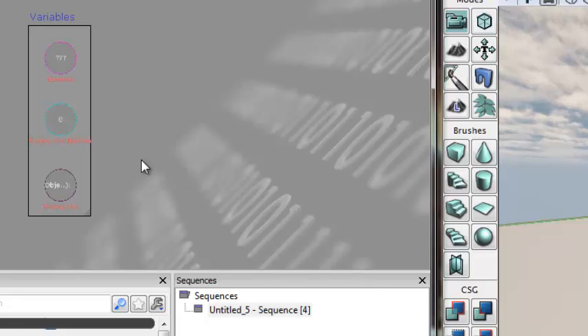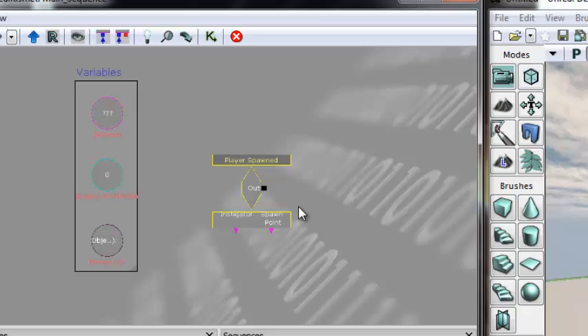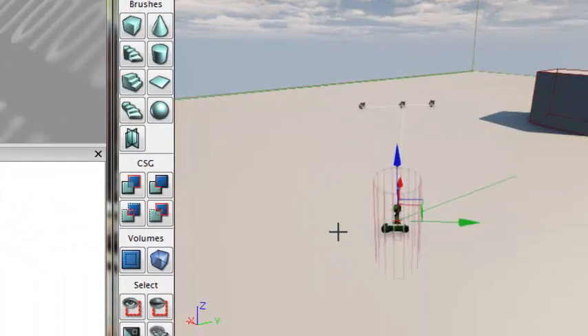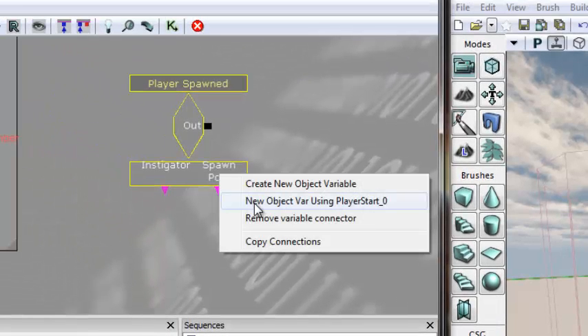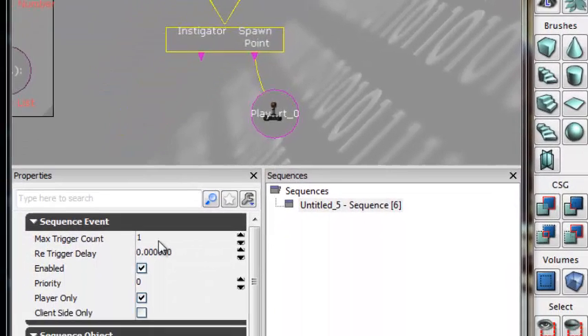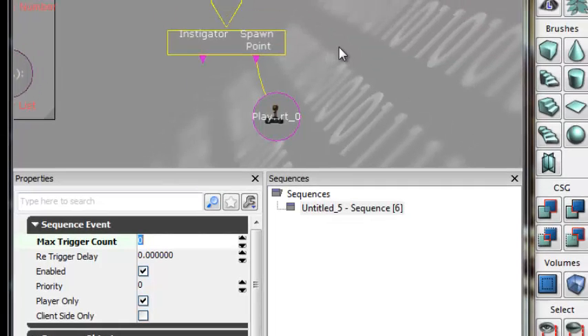Now that our variables are set up we can start scripting. The initial event I want to use is a Player Spawned event - right-click, New Event, Player, Player Spawned. This fires as soon as the player spawns. Your initial event could also be the start of a cutscene, when a door closes, or anything you want. With our player start selected in the scene, right-click the spawn point variable connector and do New Object Var using Player Start Zero. Then change Max Trigger Count to zero so we can spawn as many times as we want.